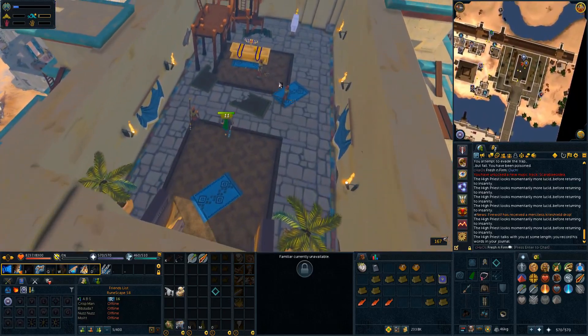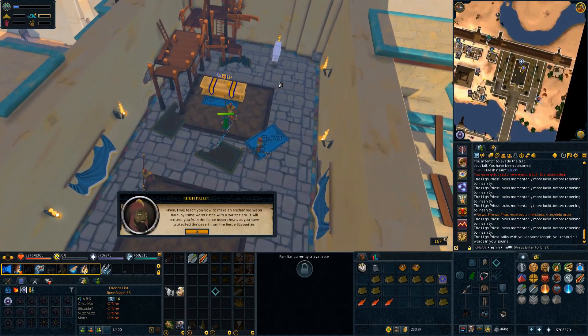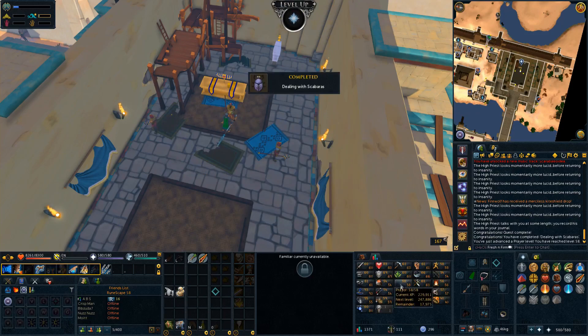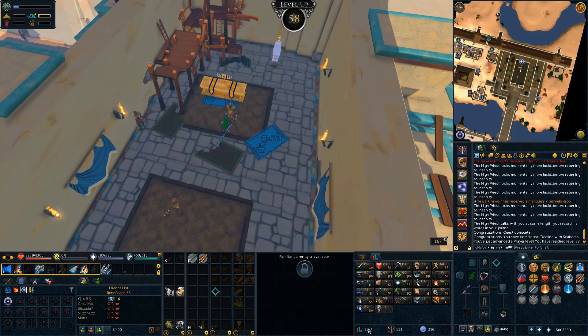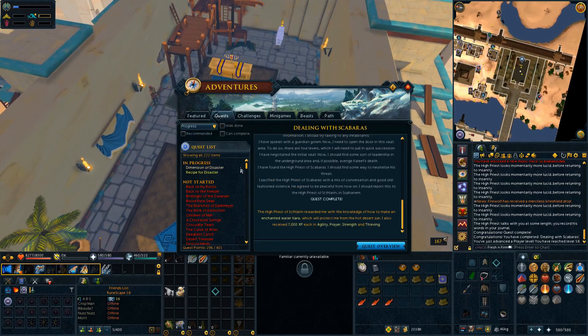This next clip is actually in the desert in Sophanem — this is Dealing with Scabarites. This quest was a bit annoying getting through the puzzle bit — I fell off that pipe probably 15 times. It was so frustrating having to do that; the fail rate is ridiculous on that thing. But we got it done. After this I actually went and did all the Scabarite notes, which took a long time because their drop rate is very weird, but I finished that off for Master Quest Cape as well.